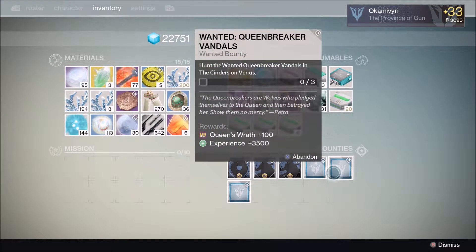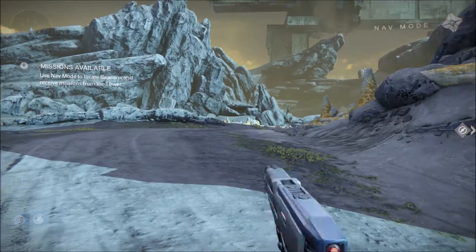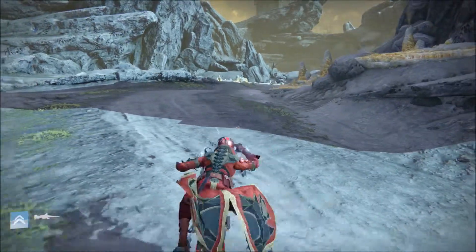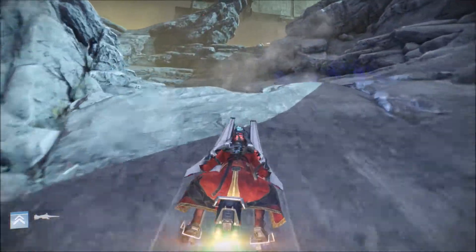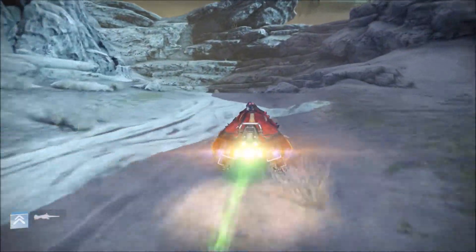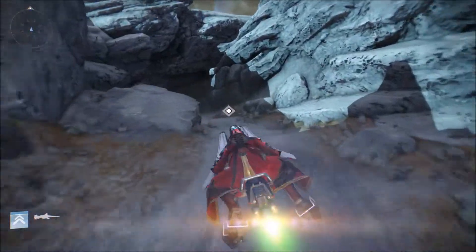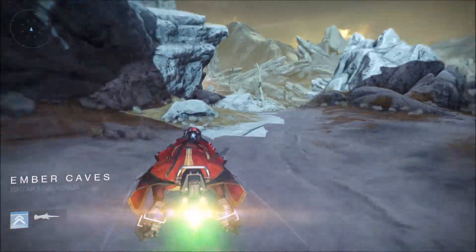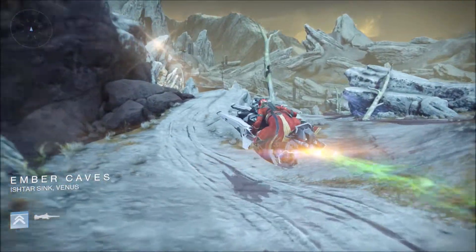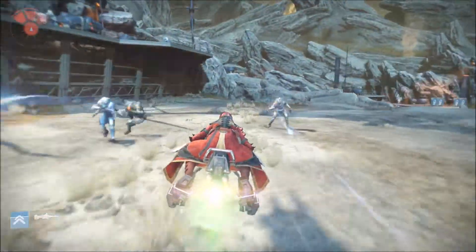We're going to start with the one on Venus — the Cinders. What you want to do is start a patrol up on Venus and make your way to the left. You're going to go through Winter's Lair and you'll be at the Cinders. Some of you will be saying there's no guys here in the Cinders, but we're not at the exact part yet.